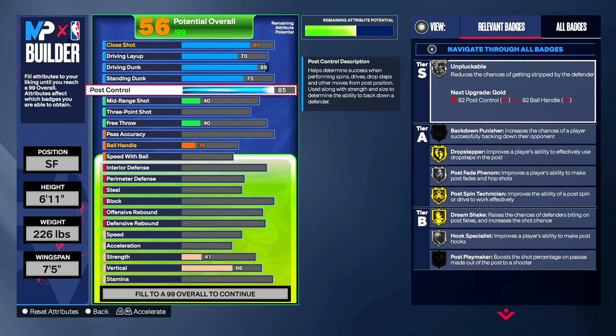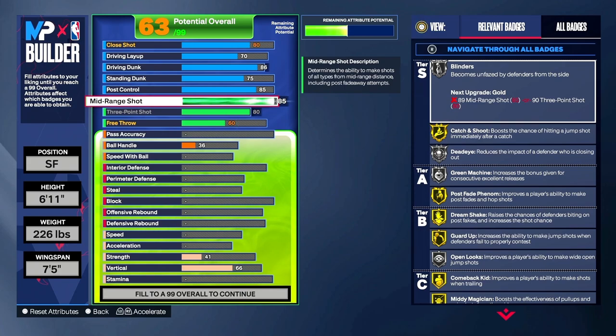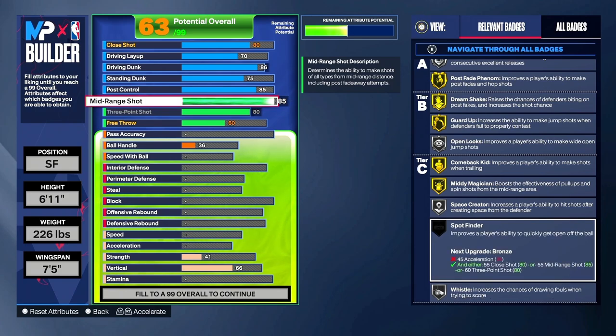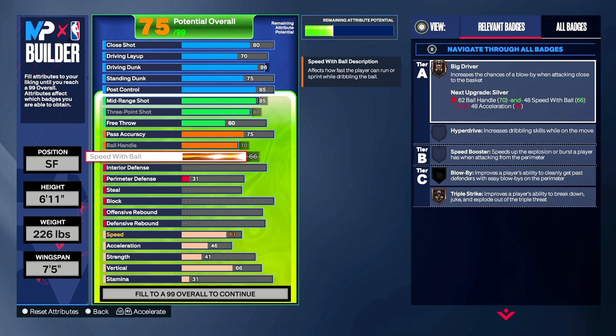Silver and gold seem to be the recurring thing when playing gameplay — some Hall of Fame badges are OP, some are not, and some people can't tell the difference. So we're gonna rock with a lot of silver and gold badges because they pretty much are identical. Three-pointer we're gonna go up to an 80 — I know KD has more than 80 but you have to go with the builder. Mid-range is 85, and open looks is a good badge I've been using this year. Dead Eye is good, Spot-Up Finder we're gonna have that upgraded when we add in our physicals. Pass accuracy we're gonna go to a 75 — that's gonna give us a lot of playmaking badges. Ball handle is gonna go to a 70 and speed-with-ball is going to be a 66.